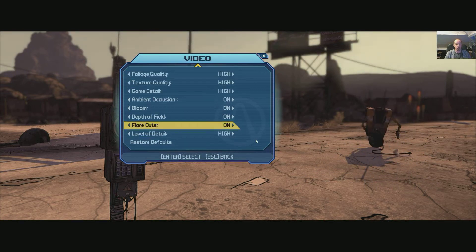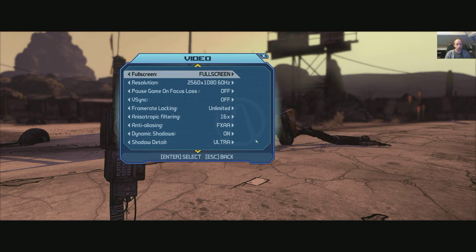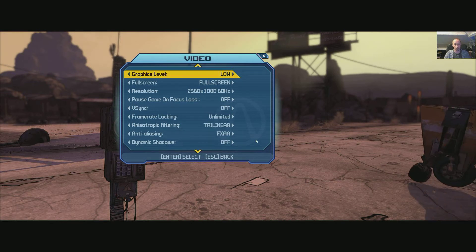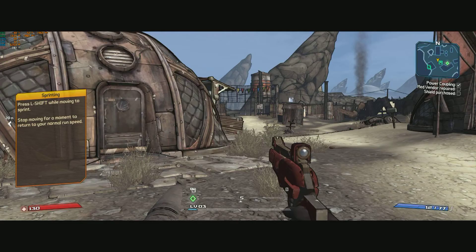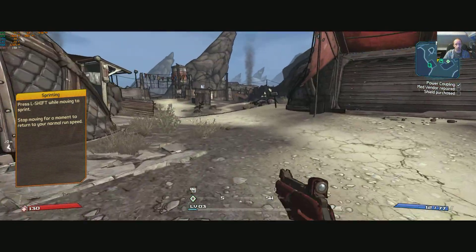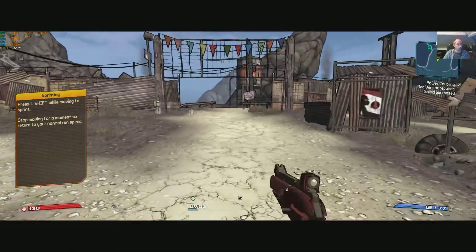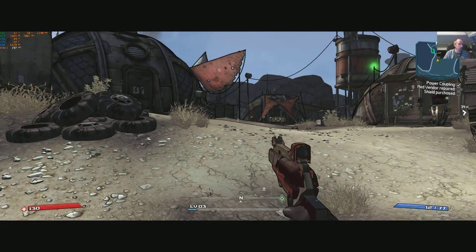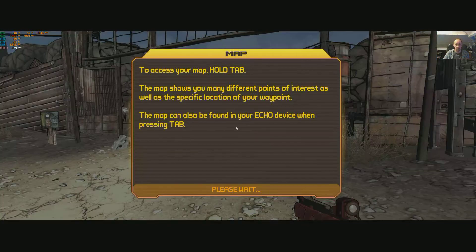Let's put it on low and do some preset testing. Here we have low in-game — I'm not really noticing much of an FPS impact. With a 2060 you might as well run it on ultra if you have a high-end card. On low settings, it's only using 1.7 gigabytes of VRAM, so you could use a 2-gigabyte card on this and be absolutely fine.